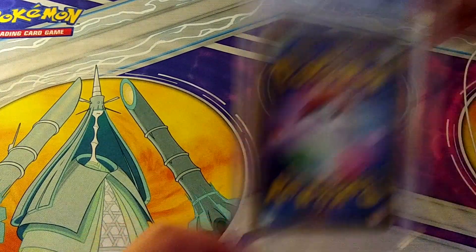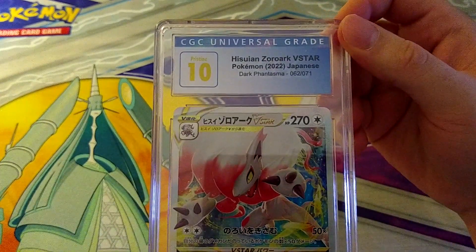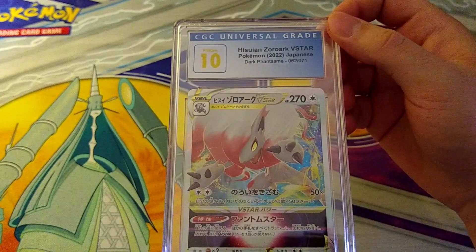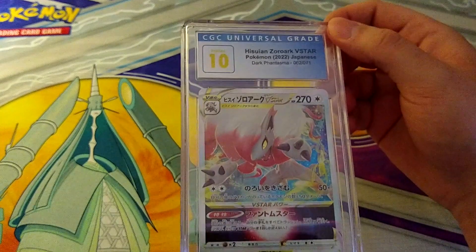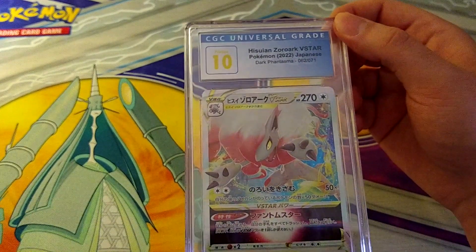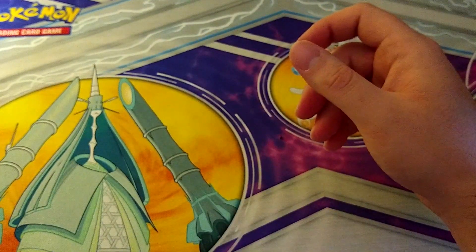More Pokemon — we got a 10 on Hisuian Zoroark V-Star from Dark Phantasma. I don't know what this goes for in a 10 to be honest — I couldn't even foster a guess. These are not particularly rare cards but some people really like Hisuian Zoroark V-Star.